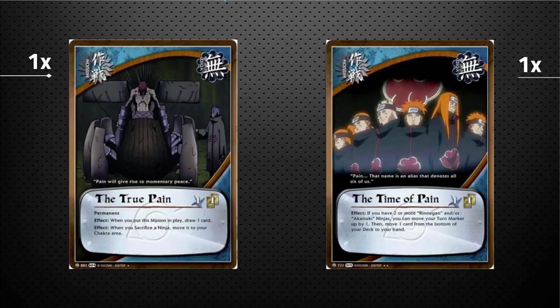One copy of Path of the True Pain — a permanent event. When you put it in play, you draw one card, so it cantrips. Continuous effect: when you sacrifice a ninja, you get to move it to your chakra instead of removing it from the game, helping you prepare for end-game jutsus. One copy of Time of Pain — a turn-cost one event. If you have two or more Rinnegan or Akatsuki ninjas, you can move your turn marker up by one, then move a card from the bottom of your deck to your hand.